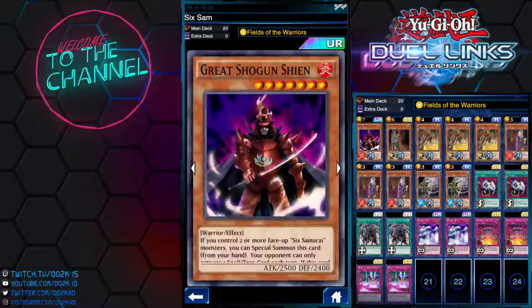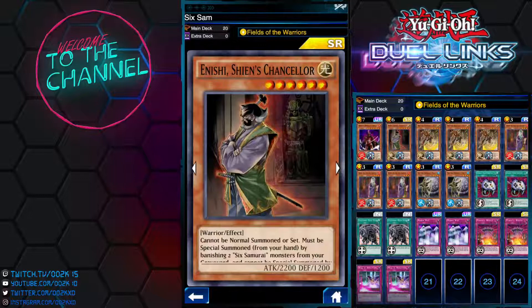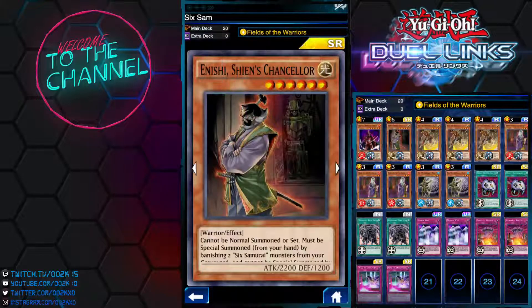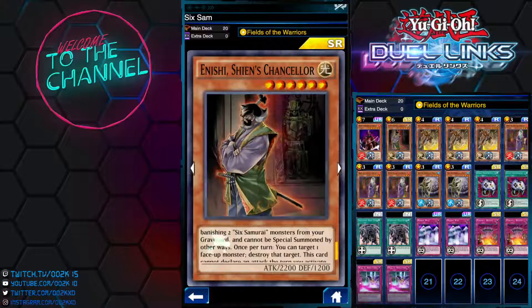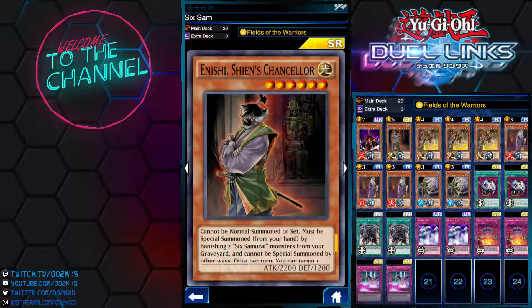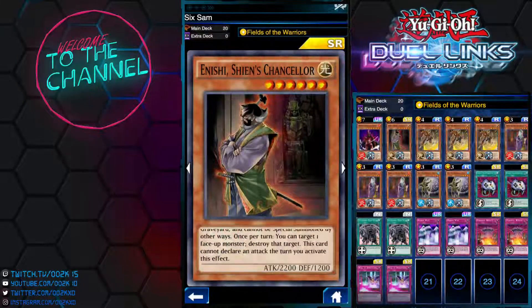If you want, you could take this card out and instead add a third copy of Yaichi or a second copy of Inishi. The other component is Inishi — also known as Six Samurai Chancellor — 2,200 attack, pretty good. Cannot be normal summoned or set, must be special summoned from your hand by banishing a Six Samurai monster from the graveyard. You can target one face-up monster to negate its attack. Getting this card out is not that hard, so I'll definitely run one to two copies.